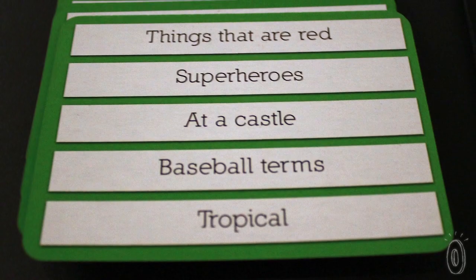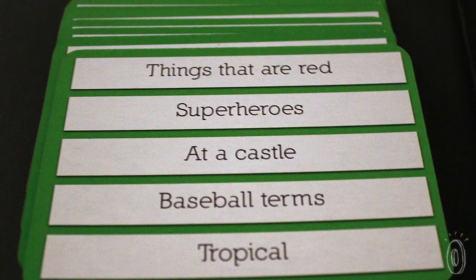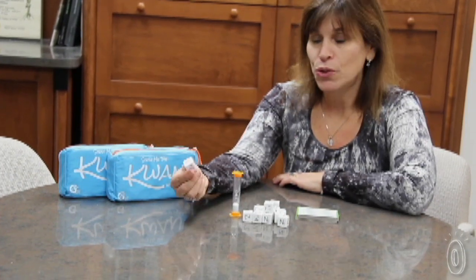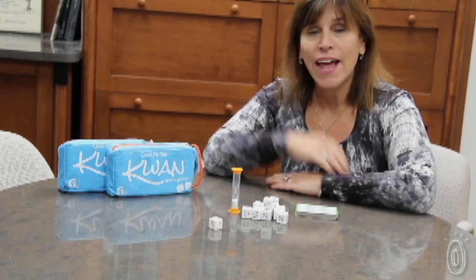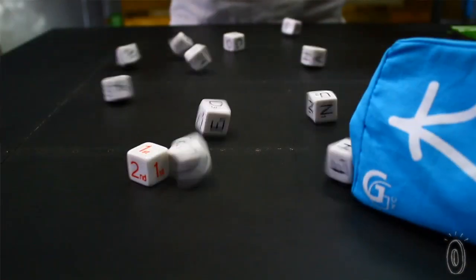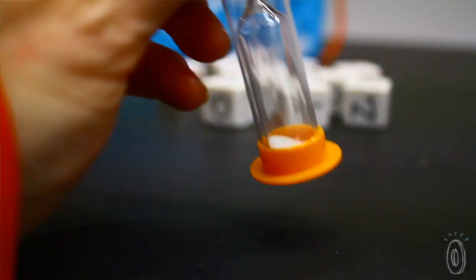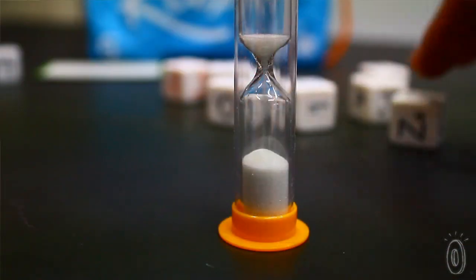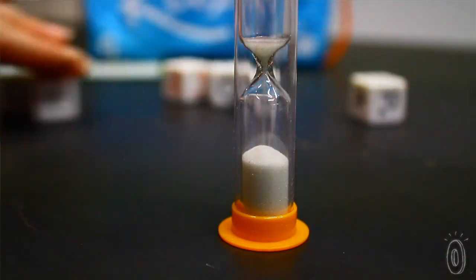First thing you do is choose your category — one of the five topics on your turn. I'm going to pick the third one: at the park. My next thing to do is roll the special die. It'll land on either the first, the second, or the last letter. Then I roll the dice, turn the timer, and everybody at the same time goes after the words that are going to match the letter position of the word.